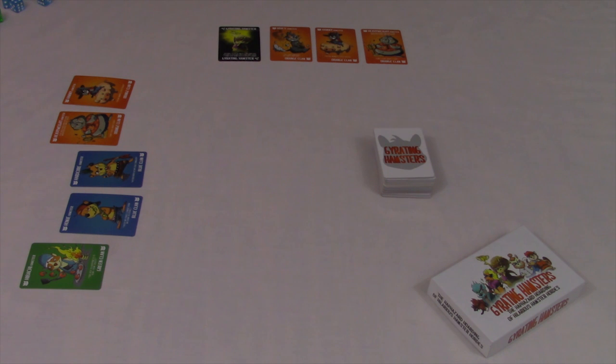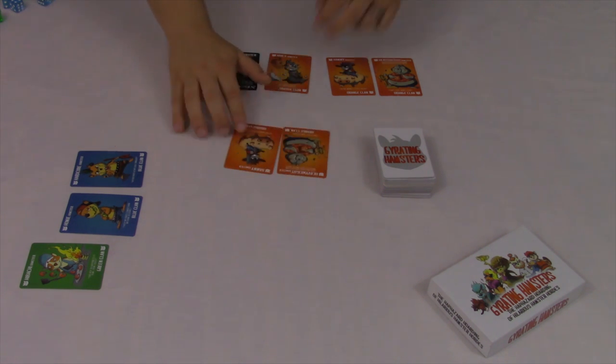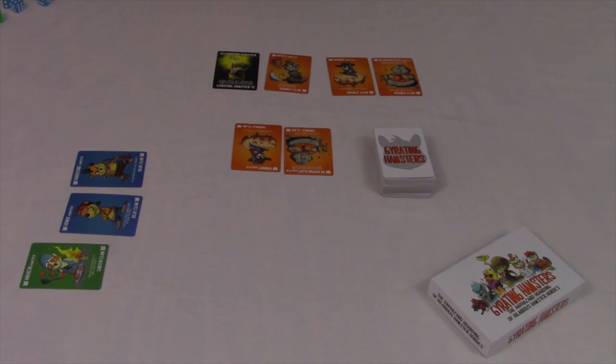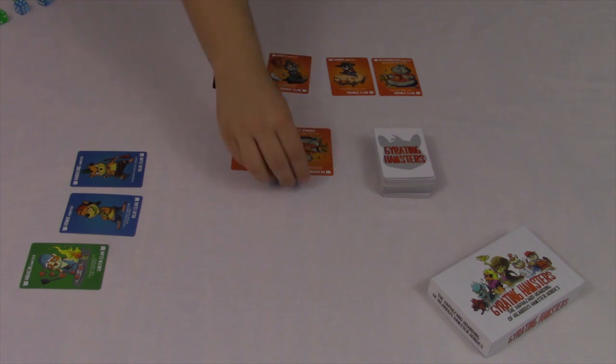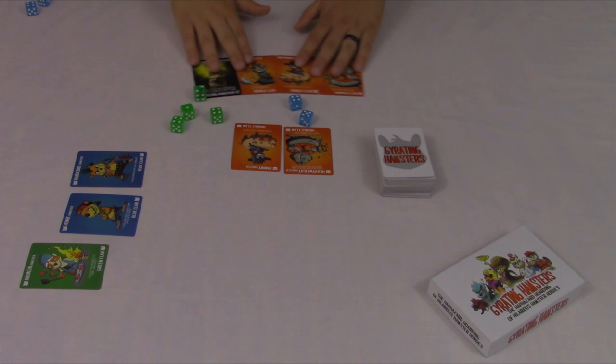The other battle option is a clan battle. So I'm going to choose a clan, in this case the orange clan. Choose up to 4 hamsters of mine from that clan, and up to 4 hamsters from my opponent from that clan. These 2 clans are going to do battle against each other, rolling as many dice as hamsters in that battle. So my opponent is going to roll 2 dice, and I am going to roll 4. Whoever has the single highest number is the winner. In this case, I rolled 2 4s, a 1 and a 2, and my opponent rolled a 5 and a 4. Unfortunately, my opponent wins this battle and claims all the hamsters in that battle.